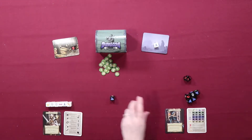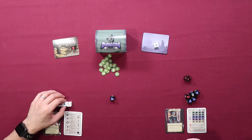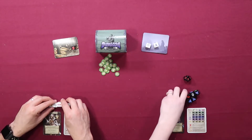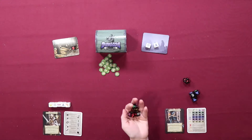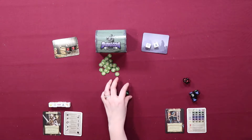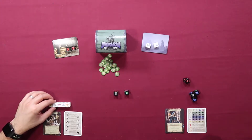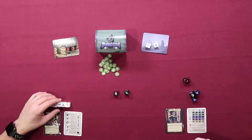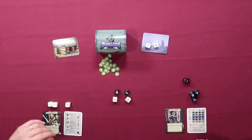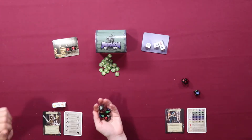A dragon and an ooze — and I got rid of that mage. The cleric defeats the ooze, then we move to level three. Another dragon — and a goblin and a skeleton. I don't have anything to take on the goblin, but I have something to take on the skeleton. I'm going to take the risk and go deeper. Level four — yes, we're going.